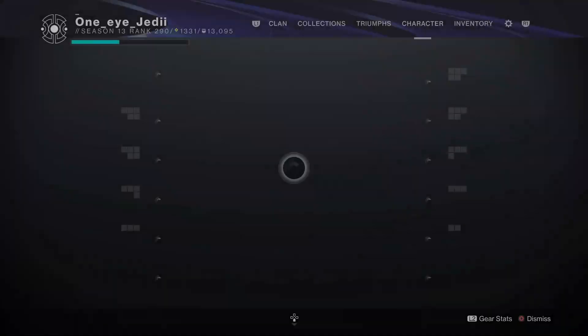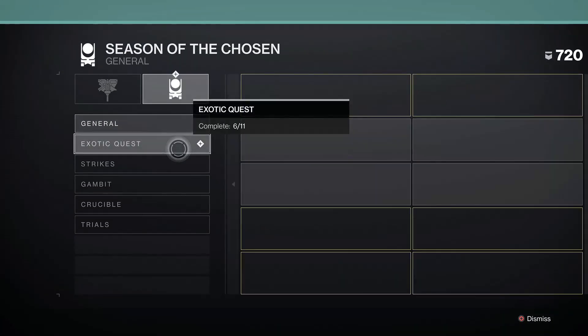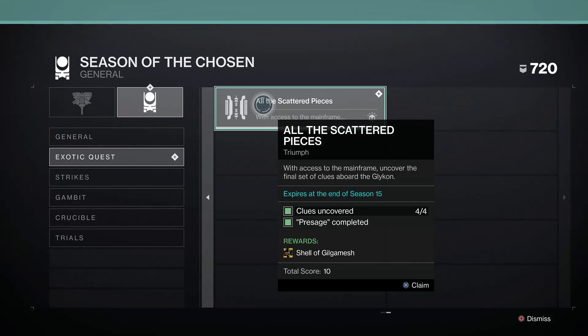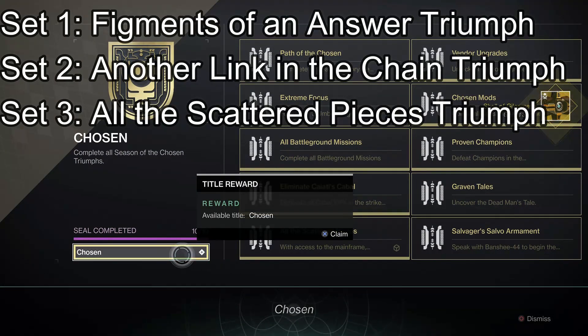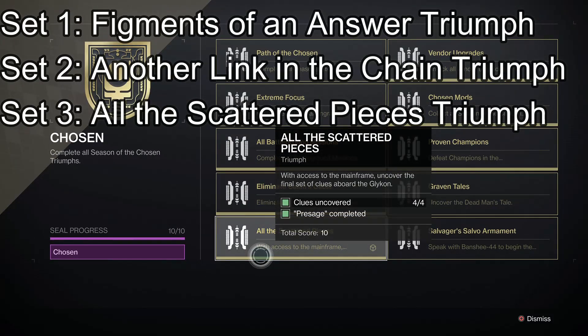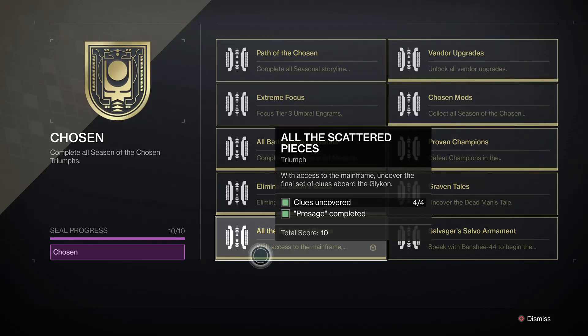You get the 'All the Scattered Pieces' triumph done, which rewards you the Chosen seal and a ghost. The other two triumphs are called 'Figments of Answer' and 'Another Link in the Chain.' You will get all three of those triumphs done if you collect all 15 of these pieces. I completed my Chosen seal by finding all the scattered pieces — the last one to find all four and complete the Presage. Hopefully this helped you guys finish your seal, get the triumphs, get the ghost, and get everything you need to finish out this season strong. I really appreciate it — I'll catch you guys in the next one. Peace.